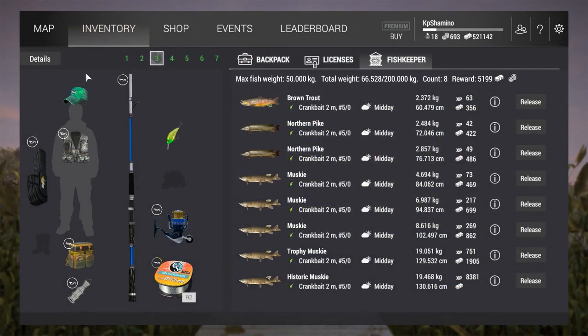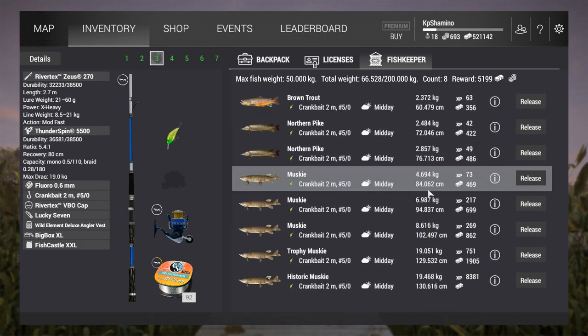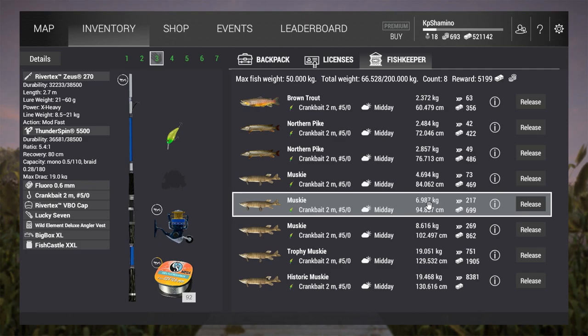Let me show my setup. I'm fishing with the heaviest spinning setup in the game: River Tech Zeus 270 rod, Thunderspin 5500 reel, fluoro 0.6 line, and the crankbait 2-meter-50. You can see you get some muskie — not a huge number.